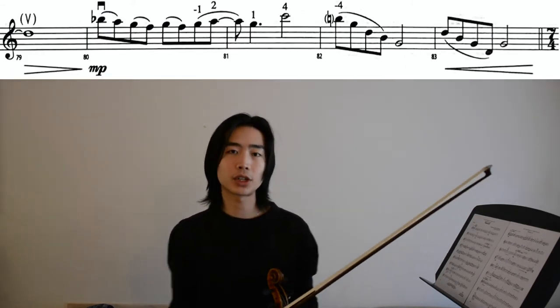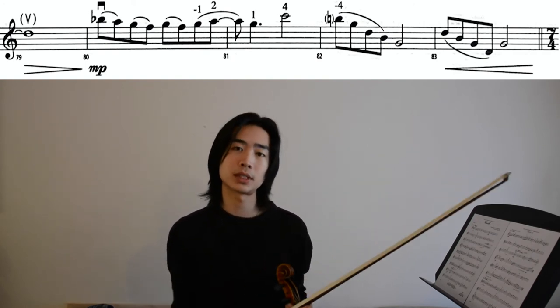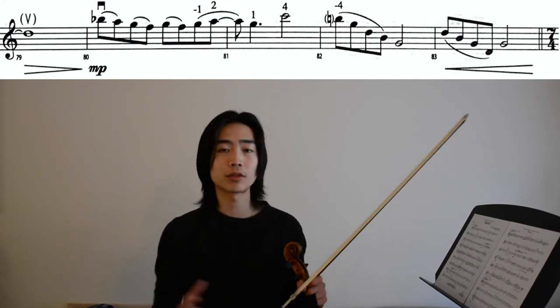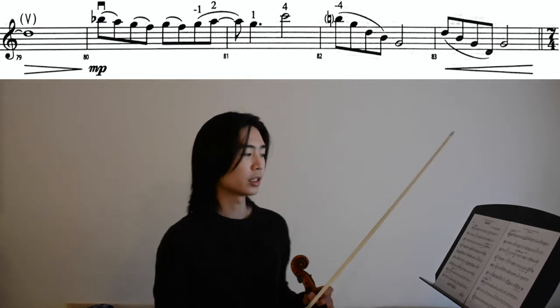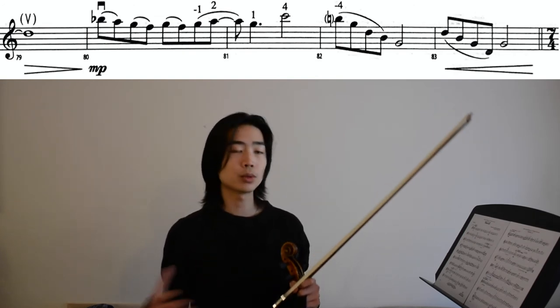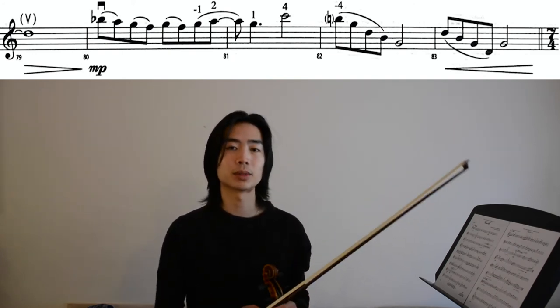Now let's take a look at measure 80. Measure 80 gives us our first real opportunity to shift into a higher position — specifically second position. I don't feel the need to go all the way to third position just to jump back down to first a measure later. So here we have a good use of second position: shift right on beat 4 of measure 80, play those two measures out in second position, and then the downbeat of measure 82 right back into first position.